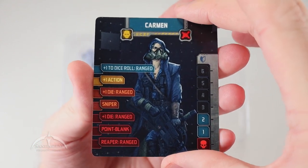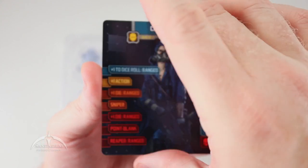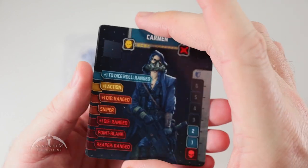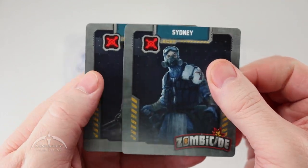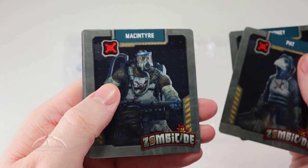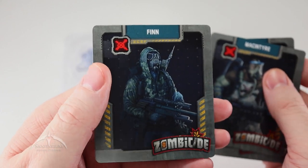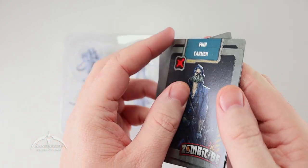Then we have the cards themselves. The front is the stat cards for the game; the back is just the character art. Let's go with the character art first. We've got Sidney, Pat, McIntyre, Finn, and Carmen. Very cool looking.